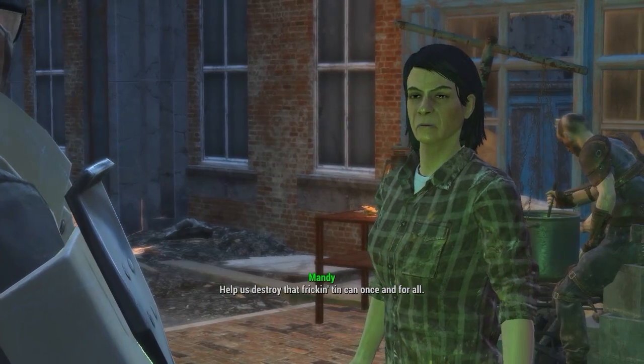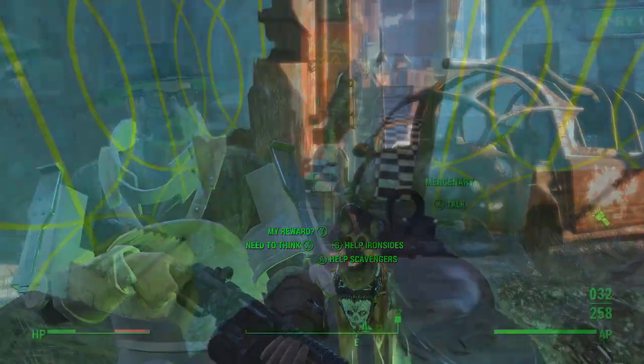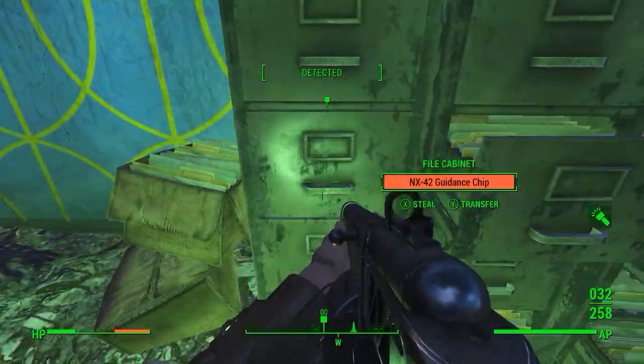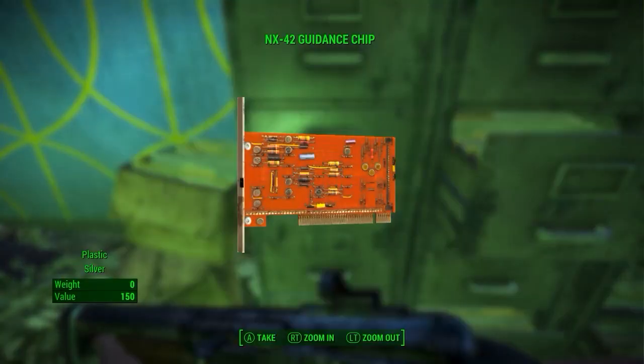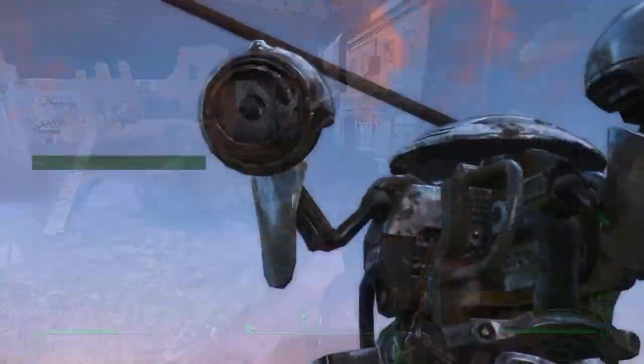He will want you to take a guidance chip back from the raiders. Head to the waypoint in front of the ship, and you can find Mandy. Make sure when you talk to her, you do not side with the raiders. Once she runs her mouth about how much she hates the Ironsiders, head inside the building behind her and take the guidance chip back. Now they will get upset and start attacking you, so kill them off and head back to the navigator.